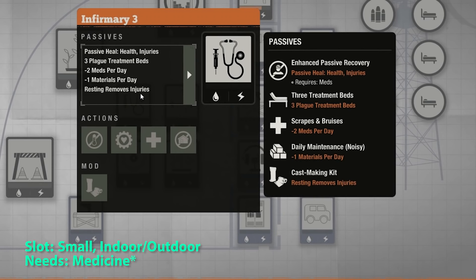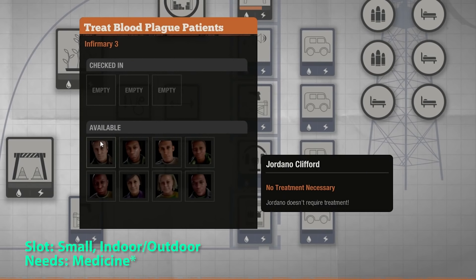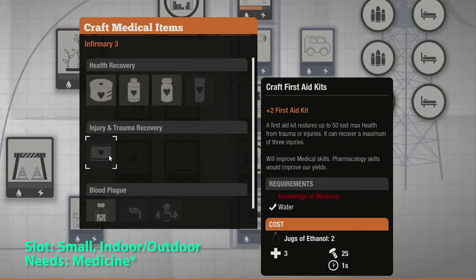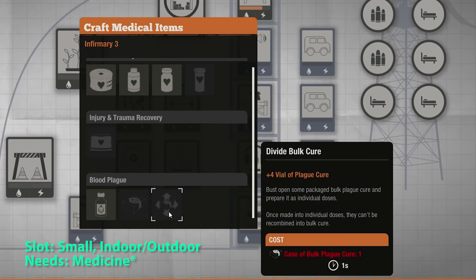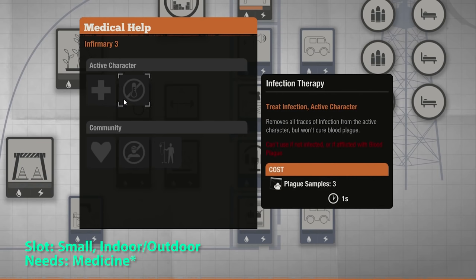If you have an infirmary, your inactive characters will automatically heal. Injuries and infections will be removed over time — by infection I mean the bar that goes up before you get the blood plague. If a character gets the blood plague, you can use this function to stop the timer from going down for up to 3 people. You can craft healing items and plague cures. Quick tip: selling the bulk cure gives 500 influence, so if you have the resources, it's a great way to obtain influence.